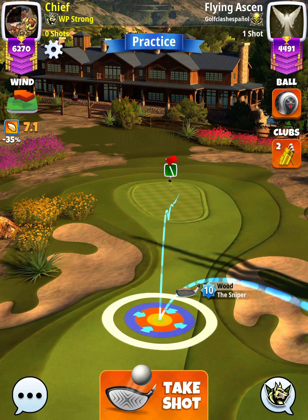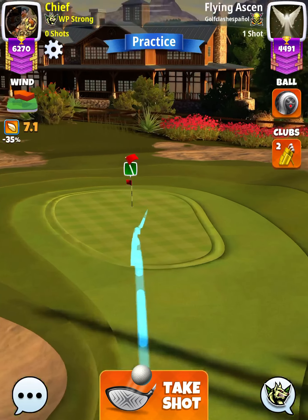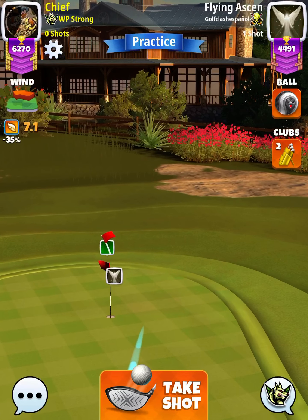We're going to apply 2.5 backspin with roughly 1.8 right spin, and then position ourselves so the blue ring is touching the right rough and the second bounce is on the fringe.